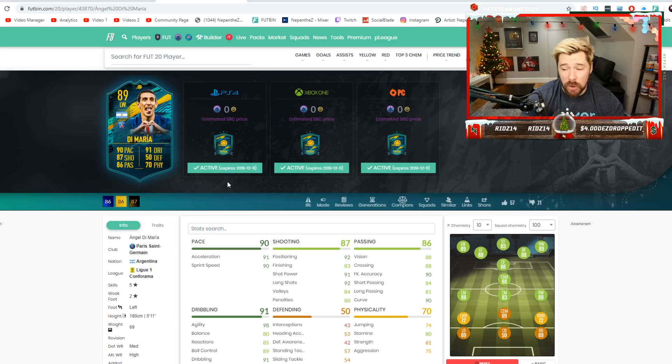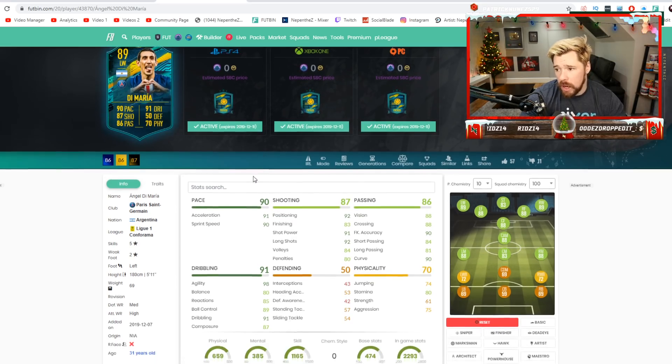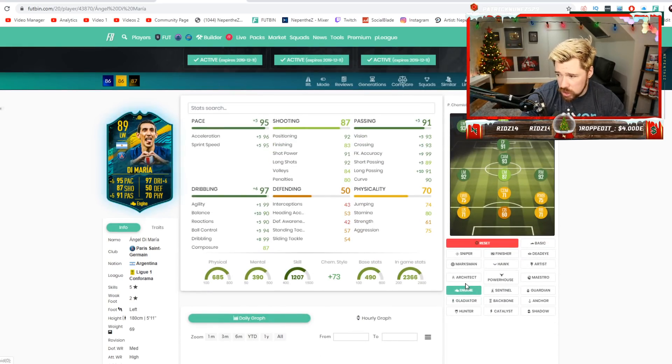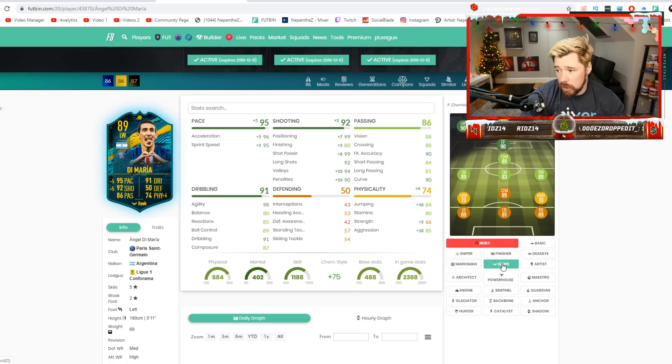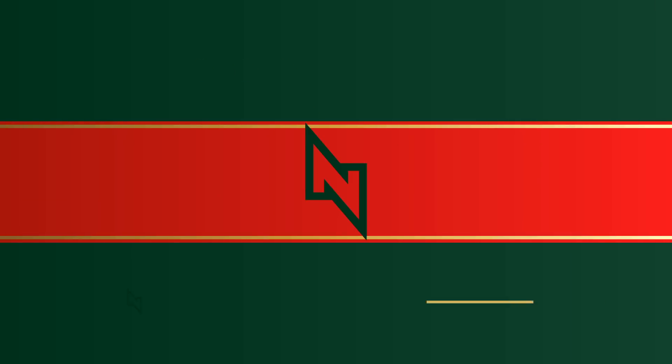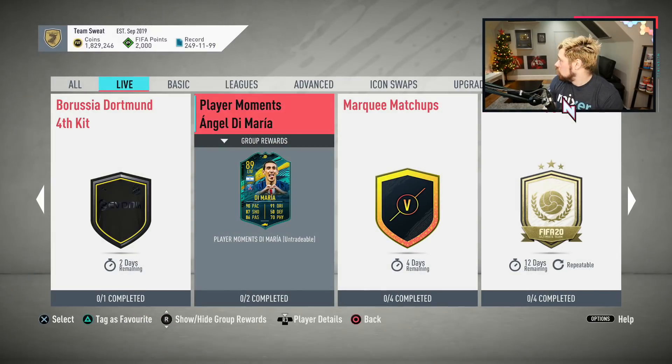It's also a position change. I know Mbappe and Neymar also got left wing PSG cards, but for a change it's nice. I think the card itself is very good. You could apply an engine chem style to him — look at those stats: good shooting from range, great passing, great dribbling, great pace. We already looked at maestro. The other one would be marksman — boost his physical up a little bit. You could apply a hawk. There are genuinely unbelievable amounts of options with this card. An artist chem style takes him up to a 94 CAM. But once again, I look at this card and think: he has a two-star weak foot. Two star.